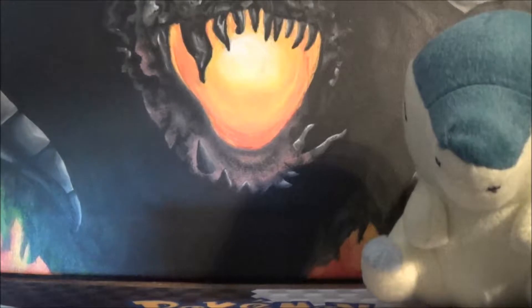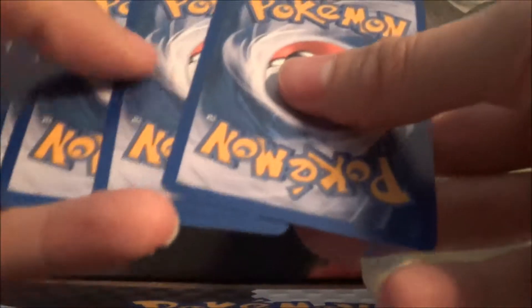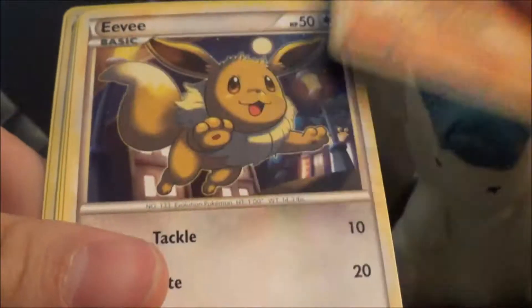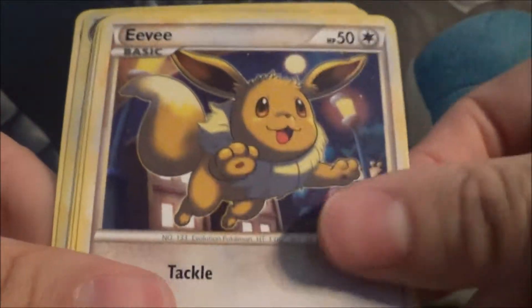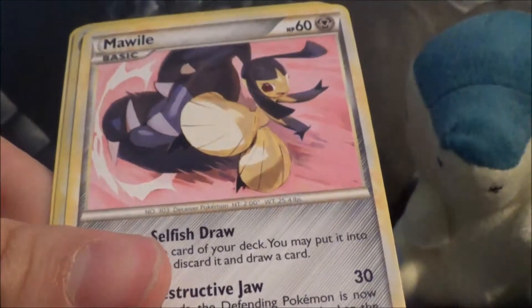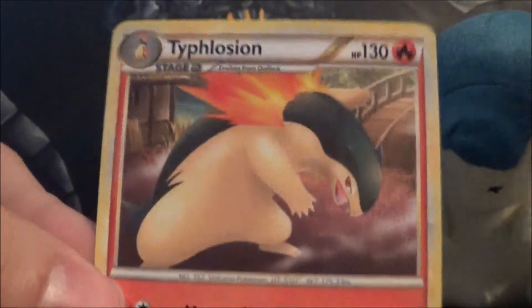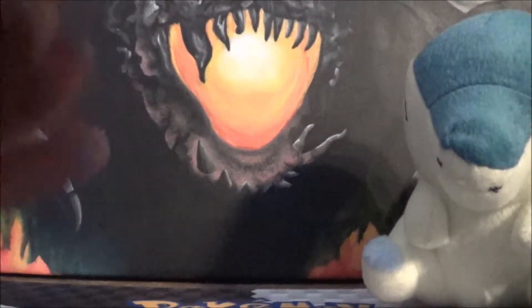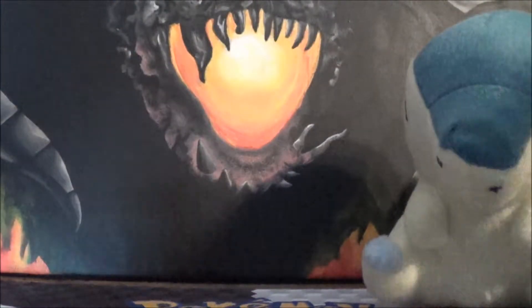So we got a Groudon next. So we got Quillava, Lost World, Interviewer's Questions, Fampi, Eevee, Hitmonlee, Tangela, Mawile, Quillava Reverse — that's awesome — and a Typhlosion. I think Quillava was at the beginning of this pack. A very fire-oriented pack.